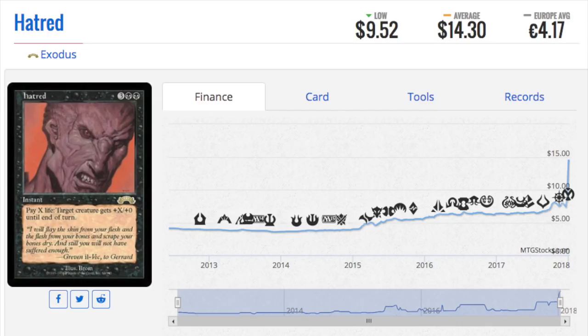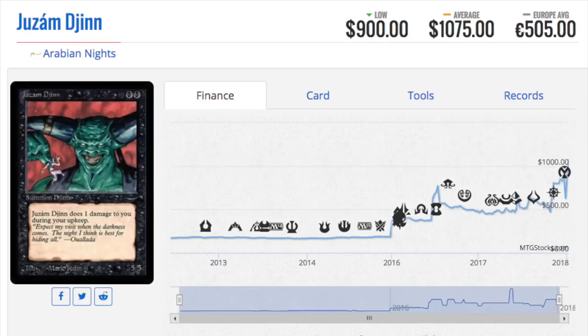Hatred was never a bulk card like Motomely or Scorched Ruins, but it was never considered a great card either. Here's another example — the Djinn. During its time this card was $200-300 and now it's a $1000 card. Maybe it drops back to $500, but regardless, this is the stuff that goes up in price. Is this card very strong? It's four mana — double black — for a 5/5 that deals one damage to you during your upkeep.